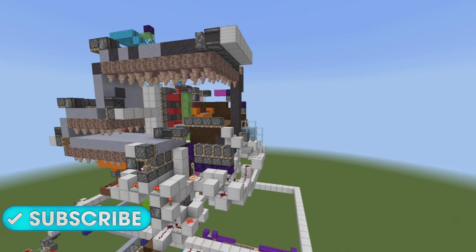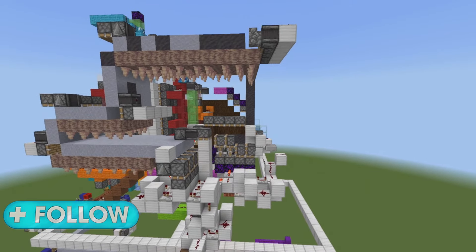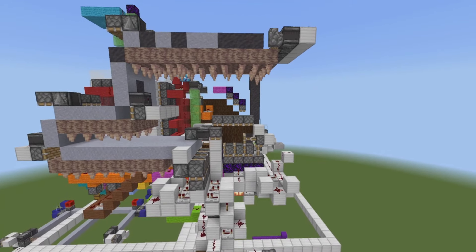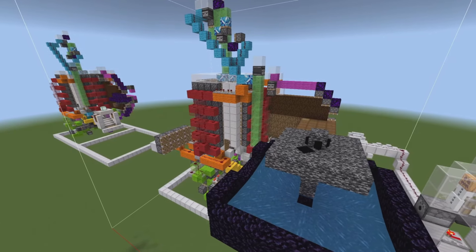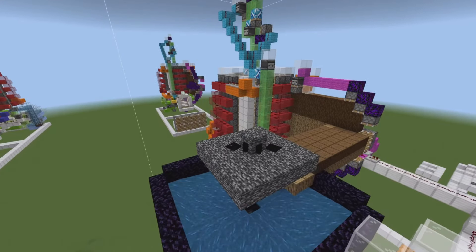This here is my Universal Dirty Tree Farm. It harvests all one-wide tree types, minus acacia, and it also harvests dirt, rooted dirt, mud, and clay. This here is my Universal Tree Farm. It harvests all one-wide tree types, including acacia, but does not get dirt, mud, or clay.